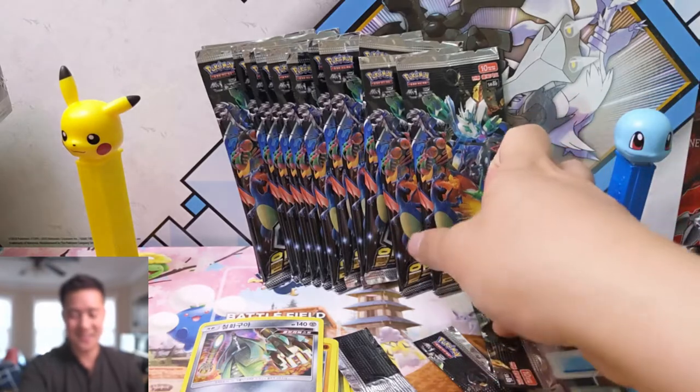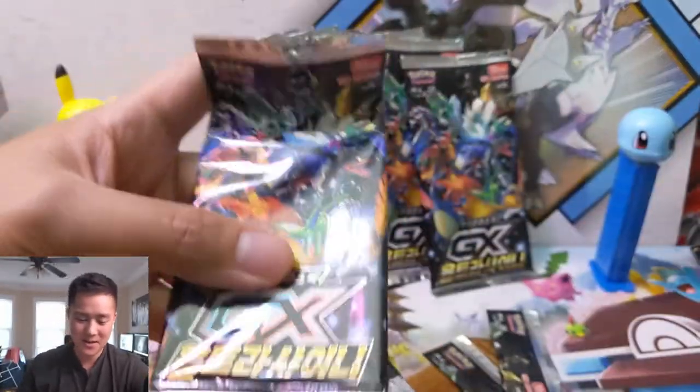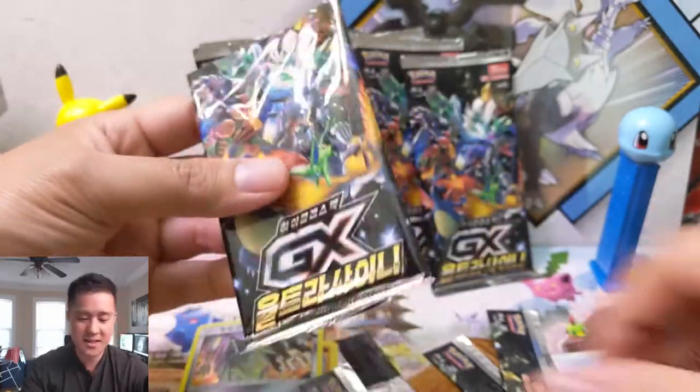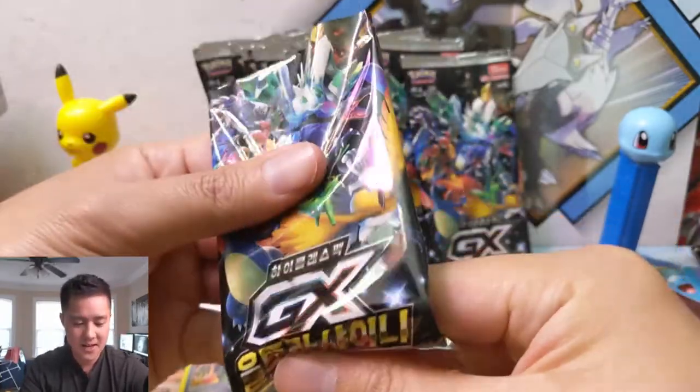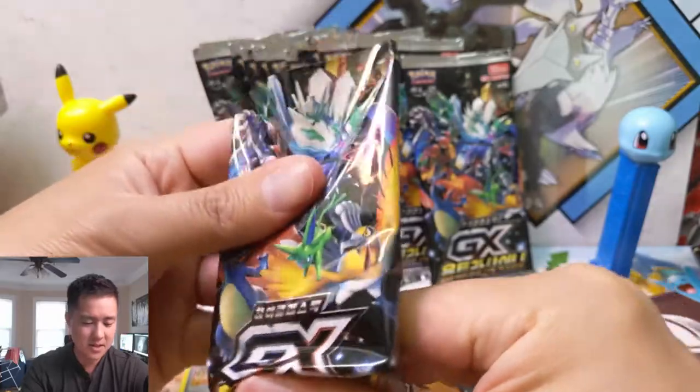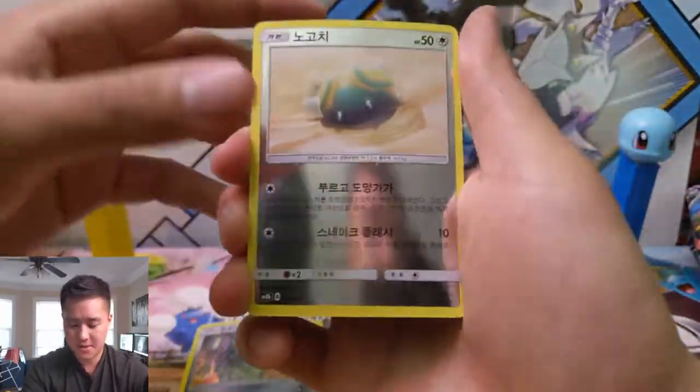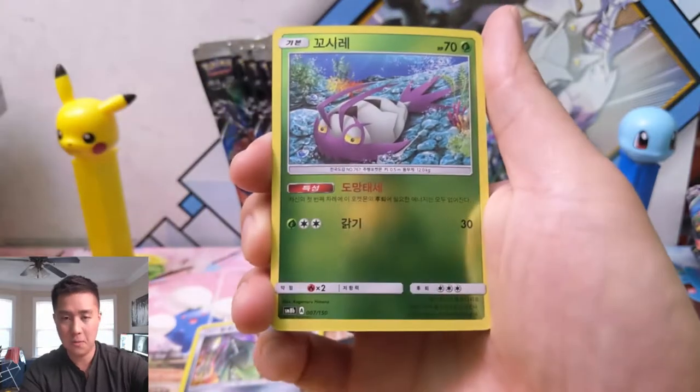Actually that's a good hit - anytime you get any kind of special Eevee, that's a good pull. If you do open these packs, do use scissors - they are surprisingly difficult to open without them.